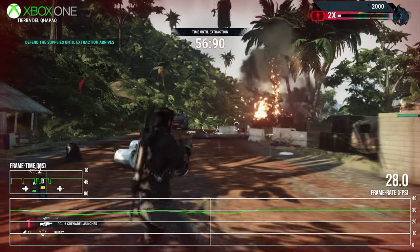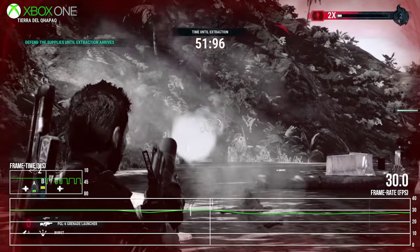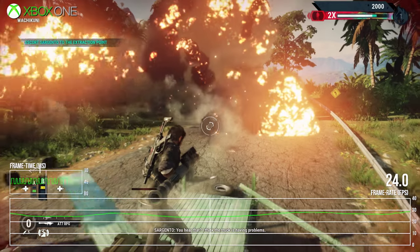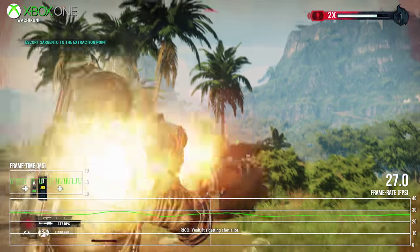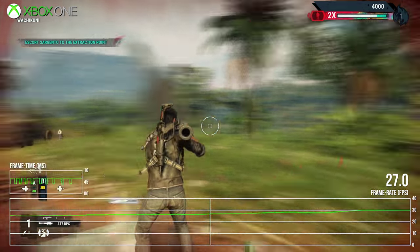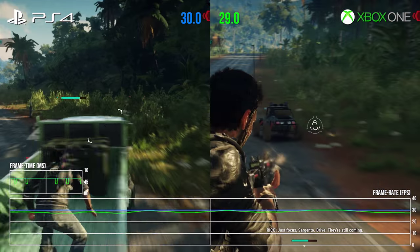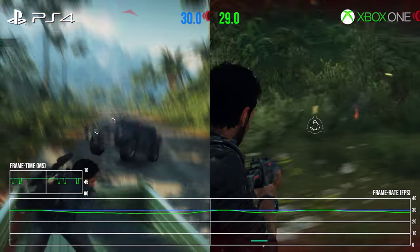Performance dips are far more sustained in heavier action scenes. I suspect that the dynamic resolution scaler reaches its lower bounds here, and when that happens, the only way is down for frame rate. Even so, the lowest frame rate I logged across an hour of intense play is 24 frames per second, and even this is a big improvement over JC3's similar low point. By and large, when performance is impacted, you are in 25–30fps territory. Here's how Xbox One performance stacks up against its nearest competitor, the vanilla PlayStation 4, the usual lead platform for most multi-platform projects.